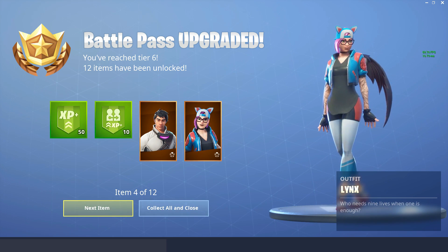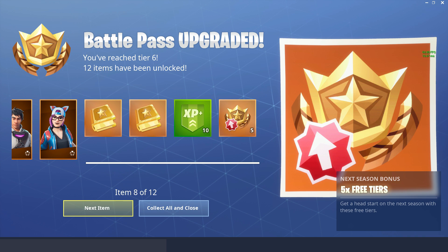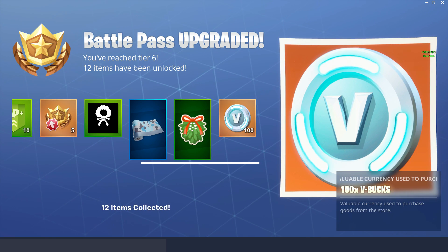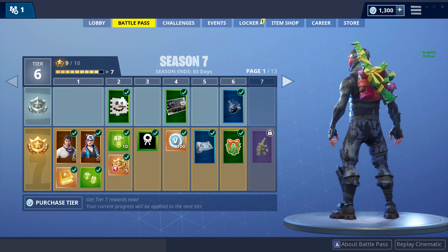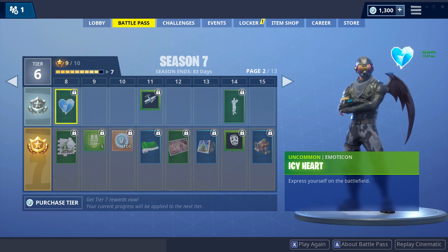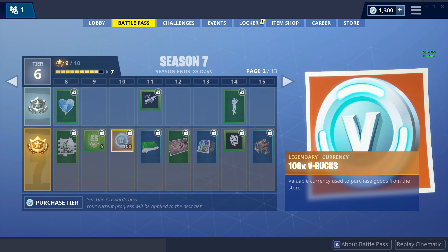The Zenith's not bad, not bad. Got upgrades for it, nothing too special. The camos look fresh, I'll be honest - 100 V-Bucks, not bad. Got a backpack, looks quite nice actually. Moving to the next page - got ice emoji, this is an ice spray. Not bad, 5 XP bonus, 100 V-Bucks, let's get it.